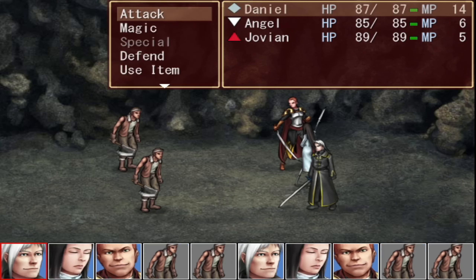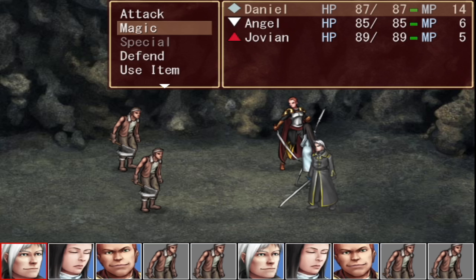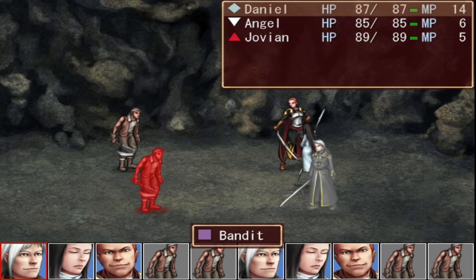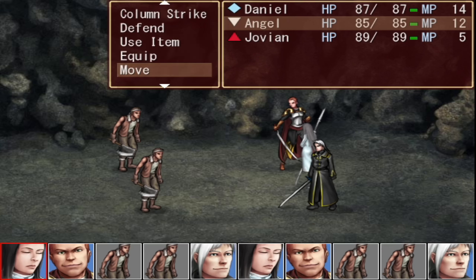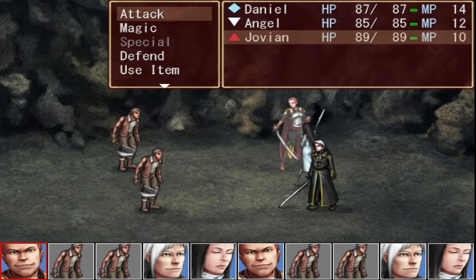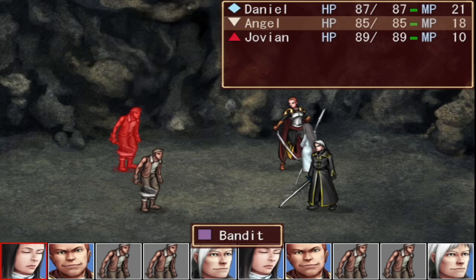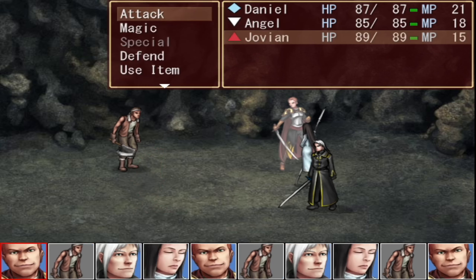First battle! Okay, so we've got attack, magic, special, defend, use item, equip — always love a good equip — move, switch. Quite a few actions. He can attack the bandit — he's a light blue diamond, and the bandit is a purple square. Column strike hits all enemies in a column for 0.8 times damage. Let's do a column strike. It did not attack the column, but okay. Attack the bandit. I guess vertical is row.